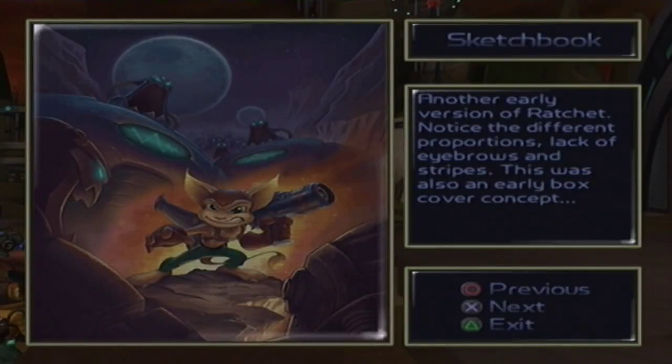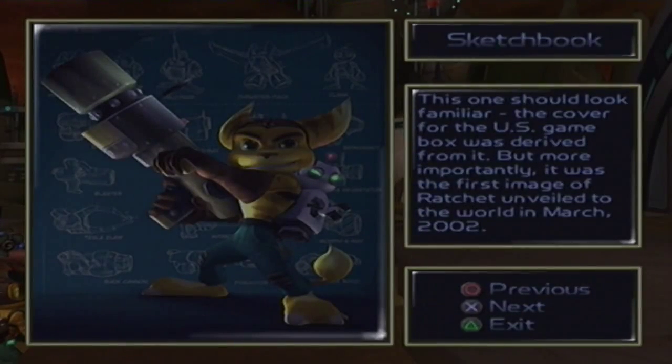Another early version of Ratchet — notice the different proportions, lack of eyebrows and stripes. This was also the early box cover concept. This one should look familiar — the cover for the US game box was derived from it, but more importantly, it was the first image of Ratchet unveiled to the world in March 2002.